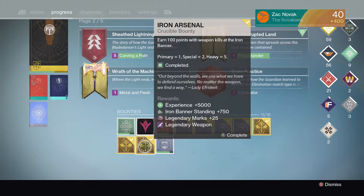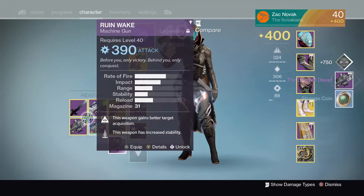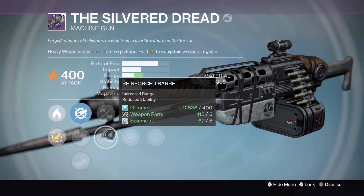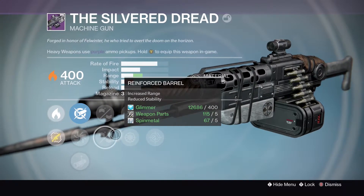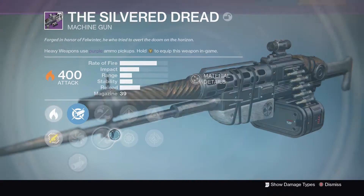Let's go with Iron Arsenal and see what weapon we can get. Can we actually get a Silver Dread? The last few Iron Banners all I was getting was Silver Dreads. And there you go, another Silver Dread. I've got one on my first character, one there, and now another one at 400. It's got hand-laid stock, reinforced barrel, speed reload, snapshot, hidden hand, and persistence. Hidden hand, snapshot and reinforced barrel — that could actually be really good.